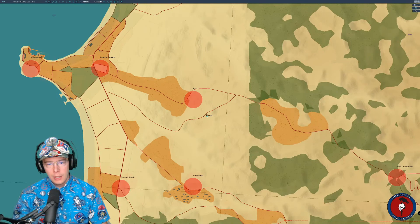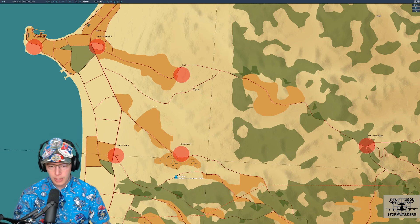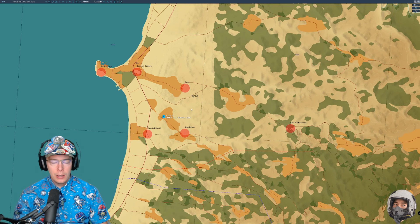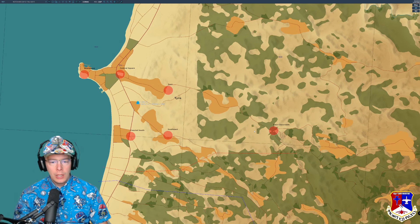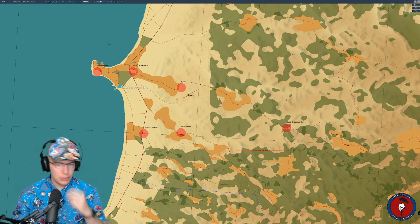You can also interact with the F10 menu. In the F10 menu, you can get a status report of a certain objective — it will tell you how many enemies there are in the capture zones. That's a good little intel report if you're trying to figure out what to do: whether you need to take troops somewhere or maybe get in an Apache and go clear out a capture zone.